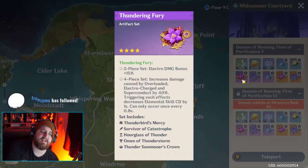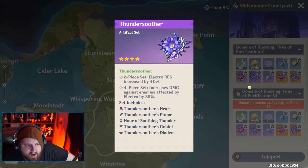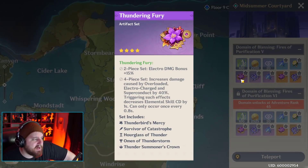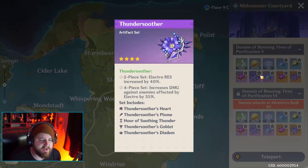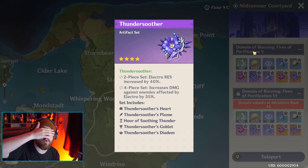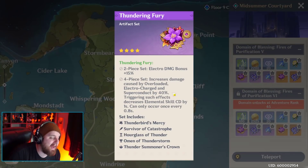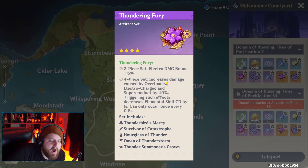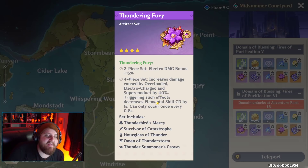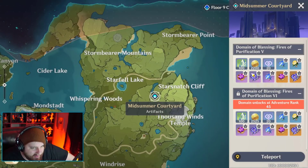Thundersoother versus Thundering Fury - these two sets have a massive point of contention. Personally I'm a big fan of Thundering Fury. Thundersoother is just: increased damage against enemies affected by electro by 35%, which is amazing, but I find that set boring. Thundering Fury gives extra electro damage, increases damage by overload and electrocharged by 40%, and each time you trigger one of those effects your elemental skill cooldown goes down by one second - and it can happen basically every second, so it pretty much cuts your cooldowns in half. That's awesome.